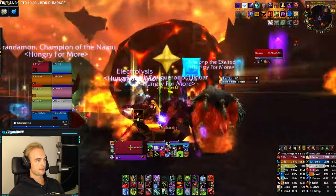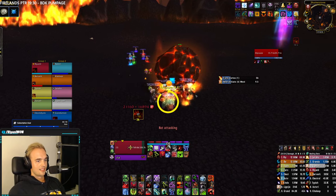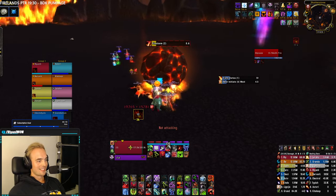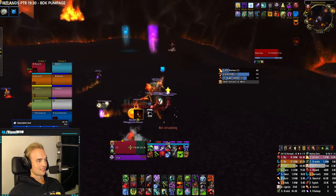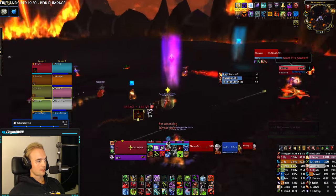Firestorm happens 2 times during each control phase and will essentially serve as a reset before you get a new set of adds. You need to look where Alicersaur is facing and stay behind the meteor to avoid taking any damage. This pattern of dealing with 4 initiates, 2 hatchlings, and 1 meteor will repeat 3 times during the control phase, with 2 firestorms separating them.